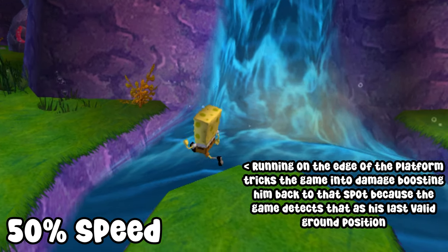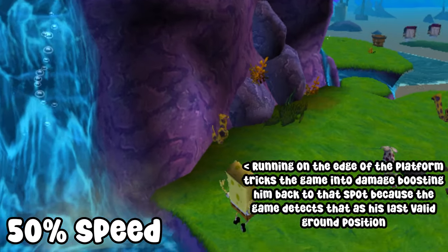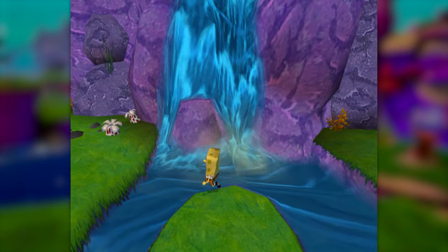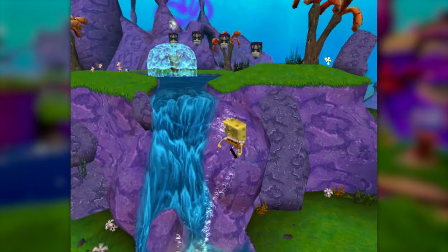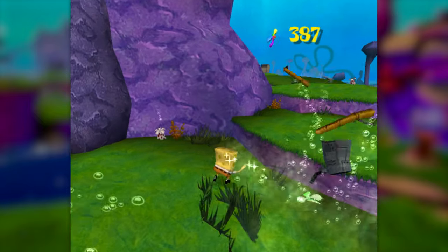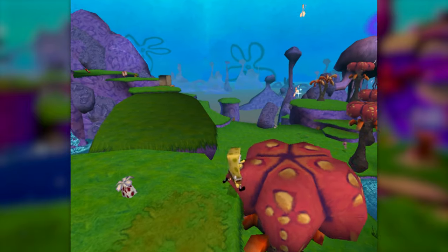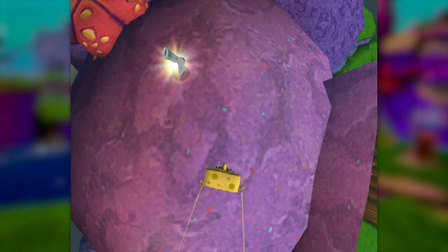I also have to move SpongeBob in a very specific way to make sure he gets knocked back far enough to have enough momentum to clear the gap. We can use this exact same method to get across the next two goo sections, and now only one more obstacle remains between us and the spatula at the top of the hill. Before we do that, we can hop across these bouncy flower tree-looking things and grab the sock on top of the big jellyfish rock.